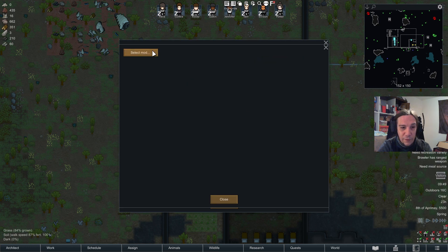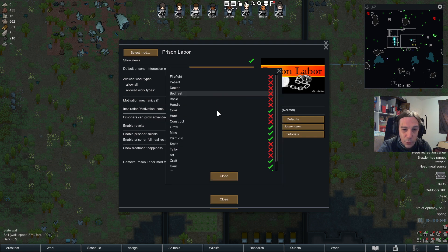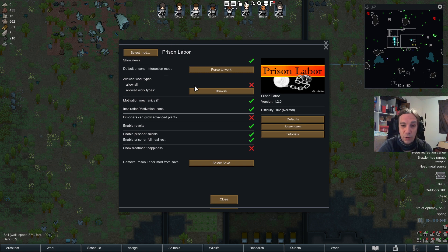Last but not least, let's talk about the configurations. Prison Labour has some configuration options — you can set which kind of default interaction prisoners have. The most important section is motivation mechanics and allowed work types. You can allow prisoners to do more jobs, and if you want a full-on prison labour experience, you can designate a lot more work types for them.